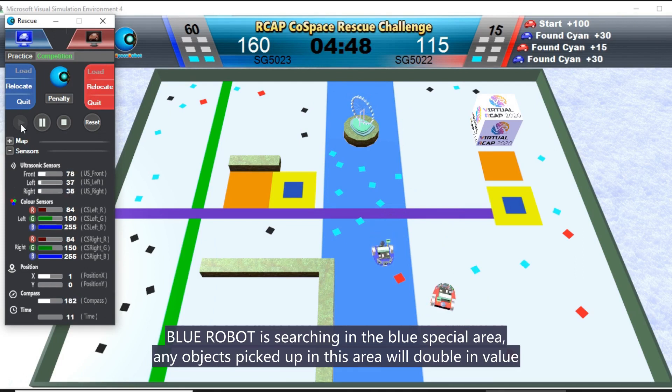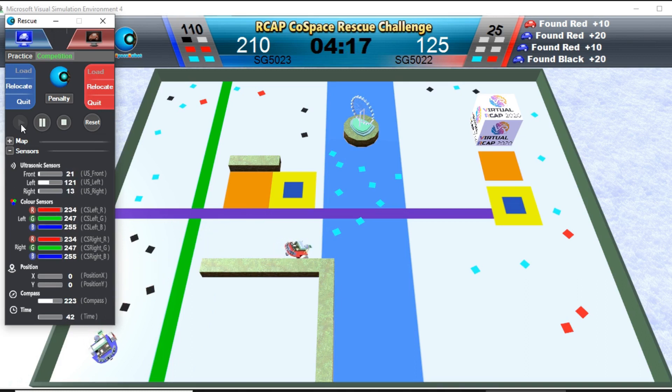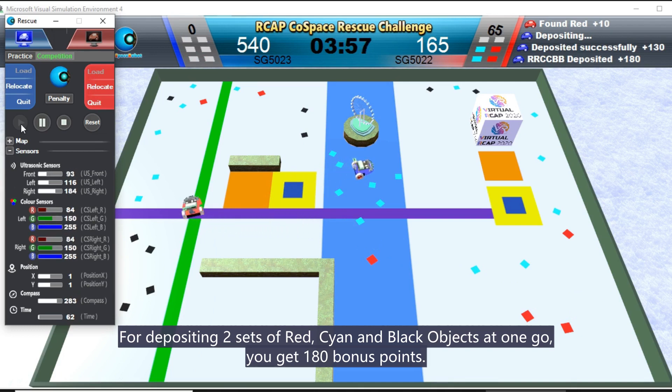Blue Robot is searching in the blue special area. Any objects picked up in this area will double in value. Blue Robot has two sets of red, black, and cyan objects. For depositing two sets of red, cyan, and blue objects at one go, you get 180 points.